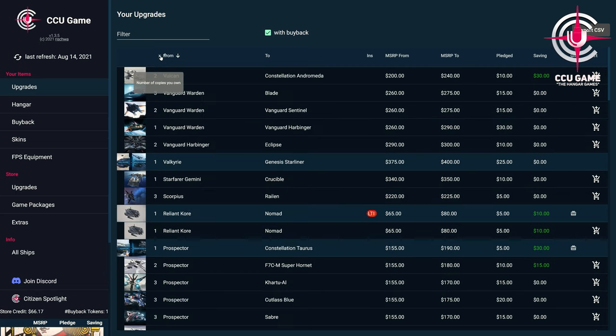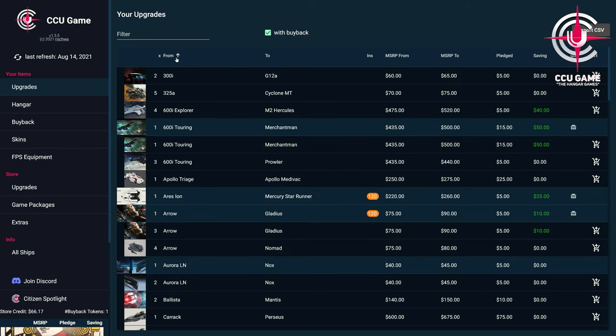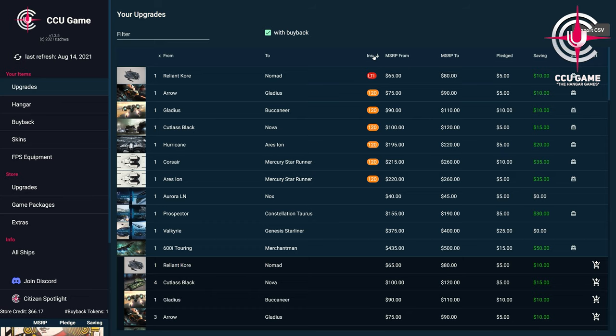For the upgrade available in the hangar, there is also the indication if we can still give away this upgrade. And in the buyback upgrades, there is the possibility to put this upgrade directly into our shopping cart. Of course, this is done in the background on robertspaceindustries.com — payment and all further steps take place, due to the add-on structure, naturally exclusively over robertspaceindustries.com.